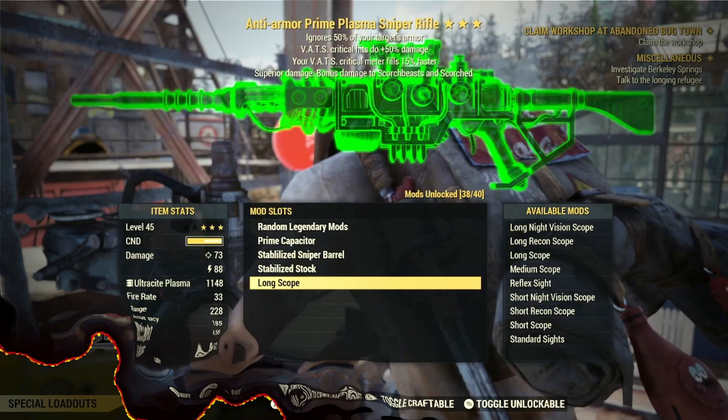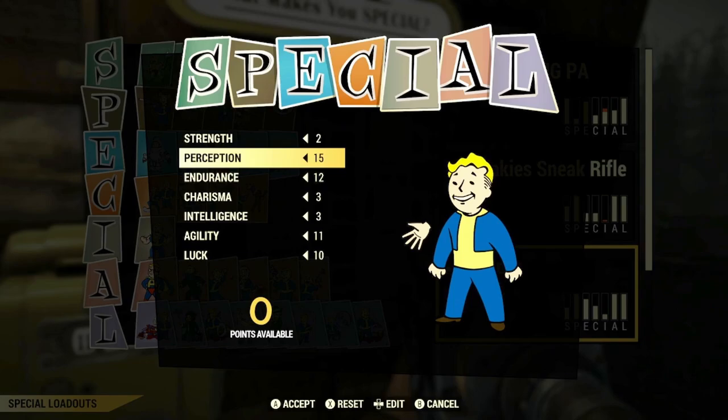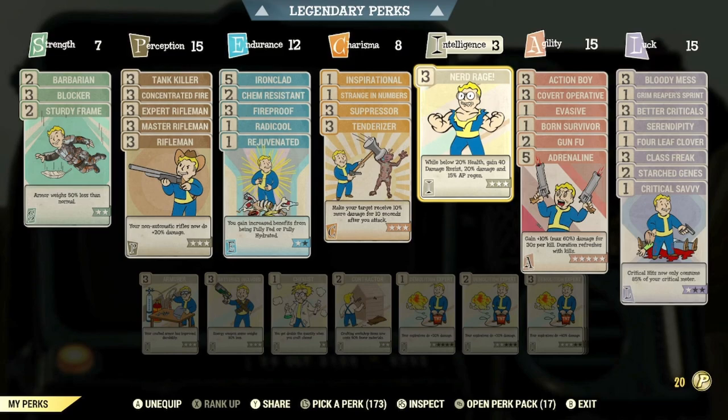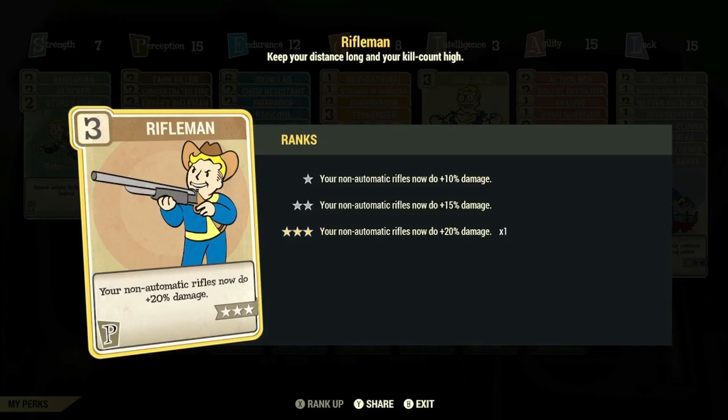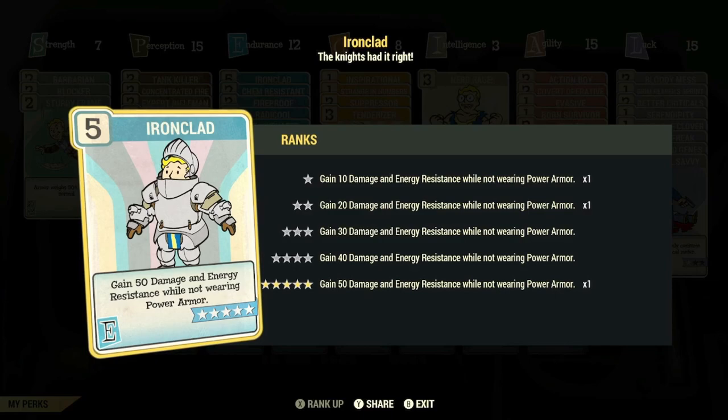Now let's take a look at the special stats and perk cards for the build. These will mainly be the special points you want to allocate, as we'll mainly be going for a low health Bloodied Rifleman build. The main perk cards you'll want to focus on are Max Rank of all of the Rifleman perk cards, along with Max Rank of Tank Killer, Max Rank of Concentrated Fire, Max Rank of Ironclad for increased damage and energy resistance in case your character breaks Sneak — giving you extra beefiness at low health — and Max Rank of Chem Resistance so you gain complete immunity to chems, as we'll be taking Overdrive and Psychotats with this build.